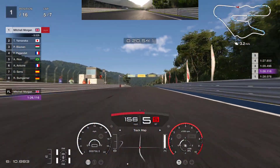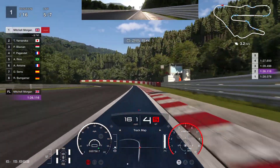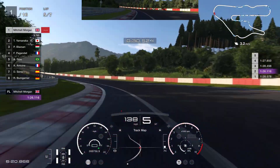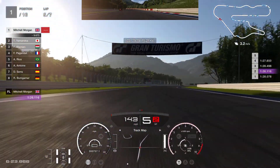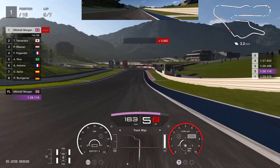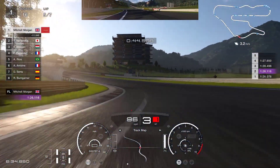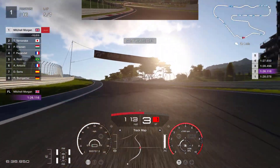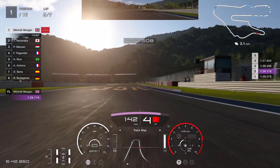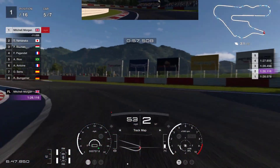Where are we at the moment? We are eight and a half seconds ahead of Yamanaka in second, so a nice margin to the cars behind. We have got fastest lap of 1.26.1 and our laps have been relatively consistent - not brilliantly consistent. We've got a 1.26, a 1.28 and a 1.27. Consistency would be a little bit better. In particular, now that we are in clean air, I would like to be seeing low 1.27s being posted.